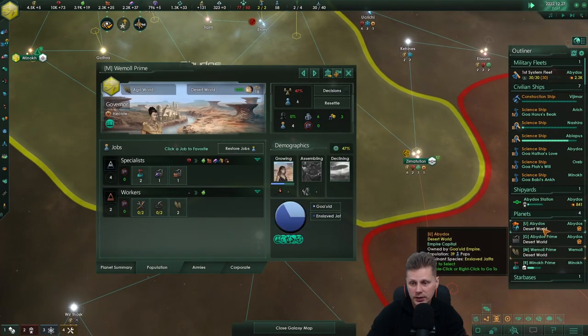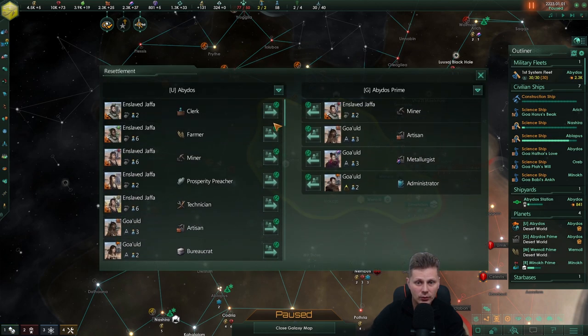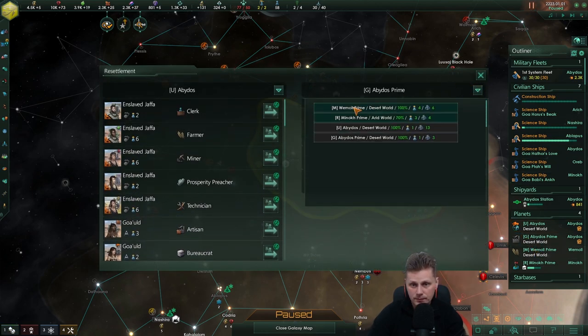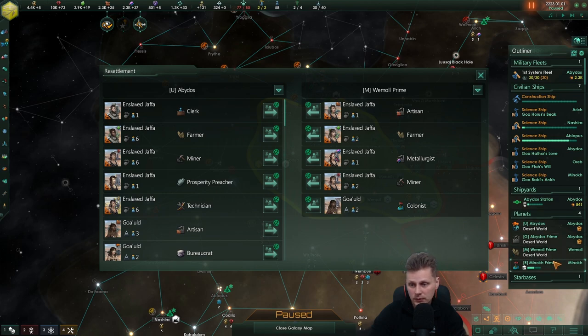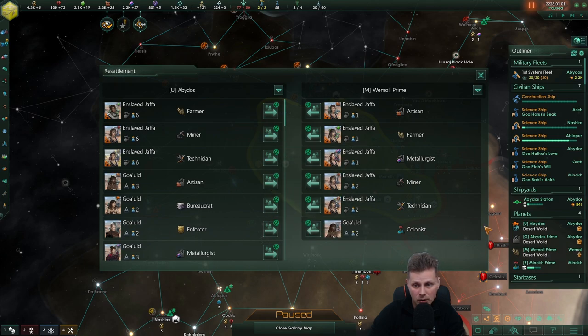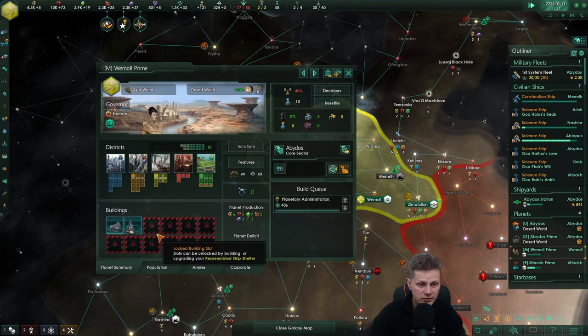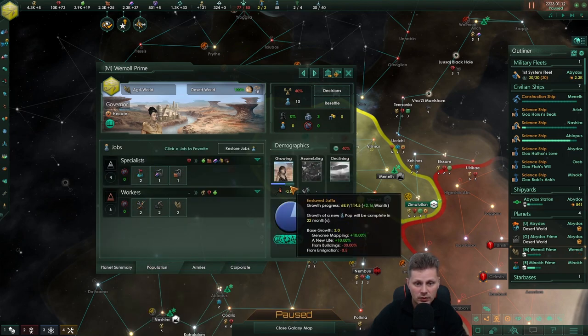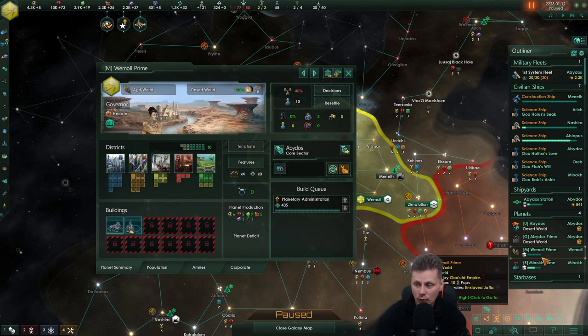With six people, we can definitely send some over. I think that's going to be a wise decision. We'll send you to this planet — a miner, a technician. And we're now at eight. Let's send a farmer and a miner. No jobs available, we're at 14. Let's upgrade that building. We should be finished before this population is done. So we've got three planets now that actually have all that we require.